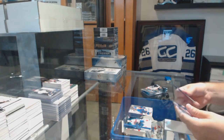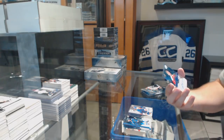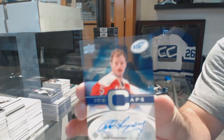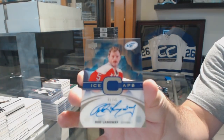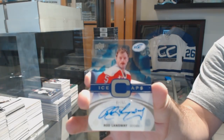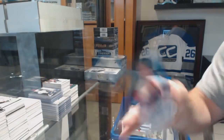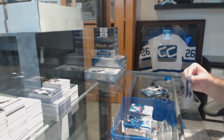We've got an Ice Caps Auto numbered to 65 for the Capitals — Rod Langway. How to get Brooks Island to hate you in under five seconds. Not Rod Langway, but Tavares.